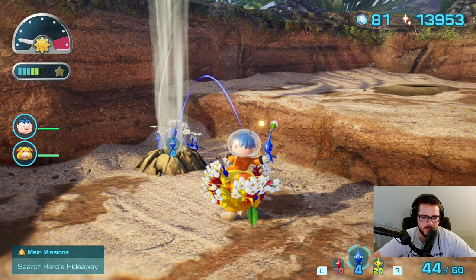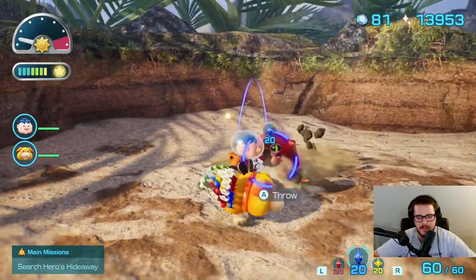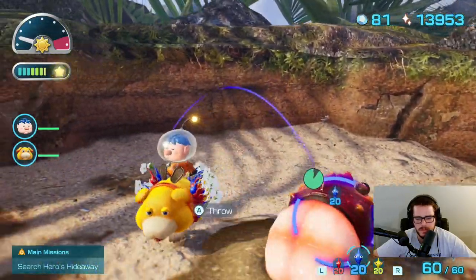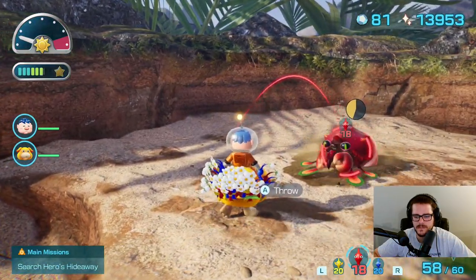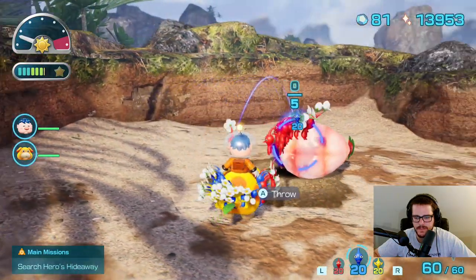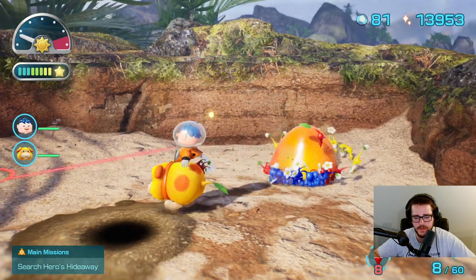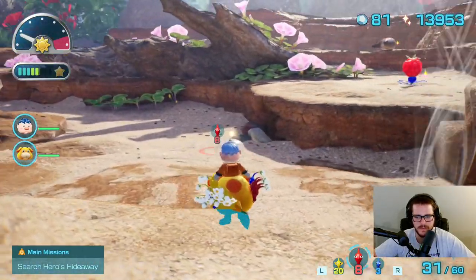It's not letting me easily throw more Pikmin at this. Got you. It seems like there's a treasure here — I'll just get the whole squad on it, why not? Is that like a mango or a papaya? Something. Either way, it's right there, so that's easy enough.